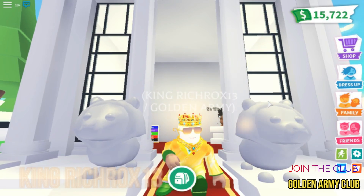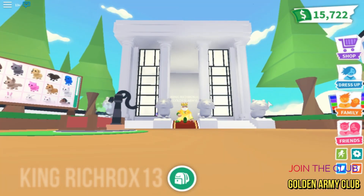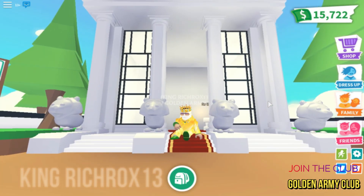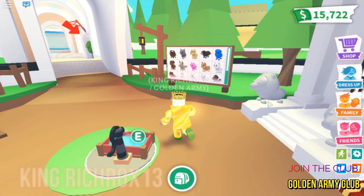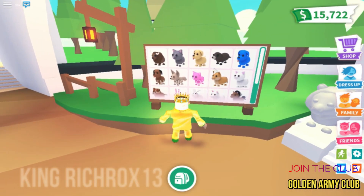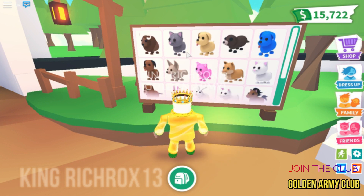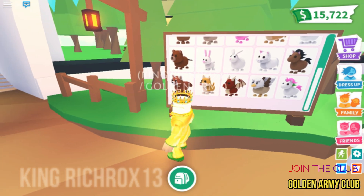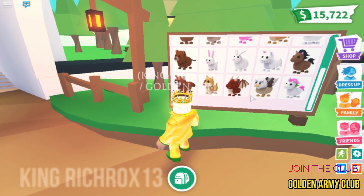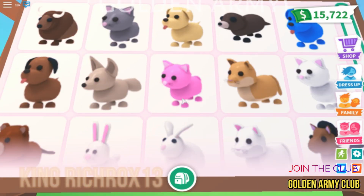Hello everyone, back again with another Adobe video. In this video I'm gonna show you all my pets and all their tricks. So I got all the pets everyone — the buffalo, the kitty cat, the dog, the horse, the legendaries. There's Roxy and there's a snow pet which is white.